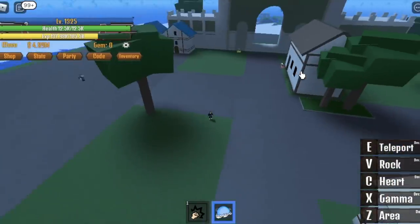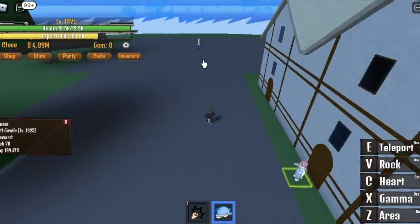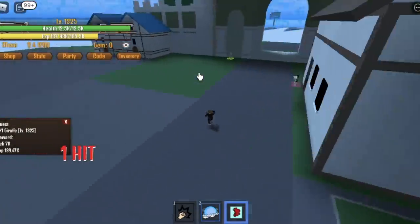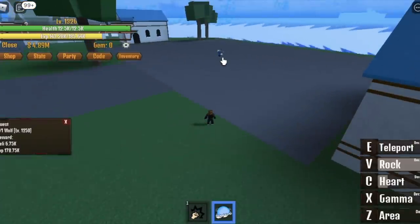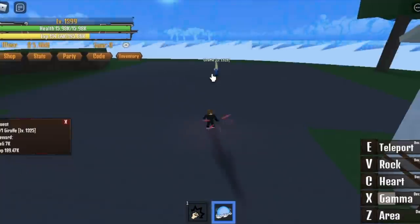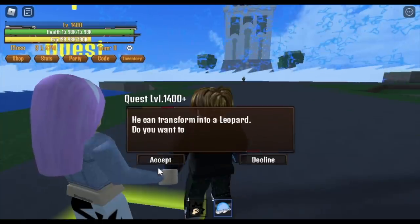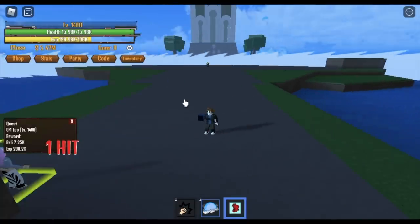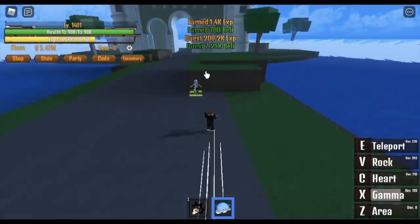So at 1,325, you can defeat two mobs here — the giraffe and the wolf. Make sure that when you cast your area, both mobs are within your range so you can snatch the heart and defeat it easily. After that, go to the wolf and defeat it using your rocks. The target level is 1,400. When you reach level 1,400, you can now start defeating your last mob — Leo. To defeat giraffe and Leo at the same time is kinda hard, so I think you should just focus on Leo. You can get two hearts, or just use your rock and start dancing.